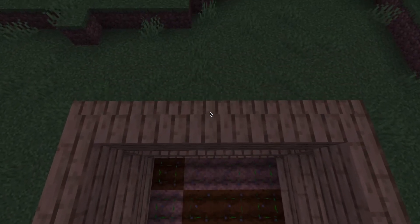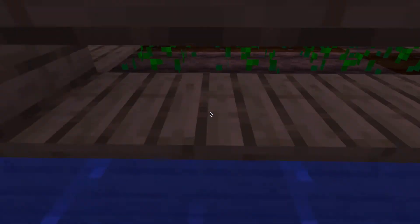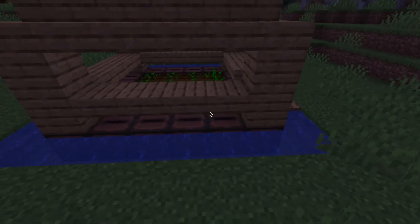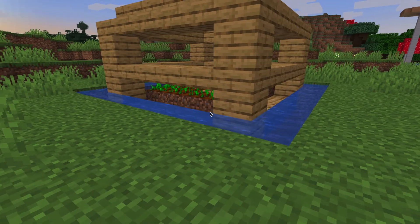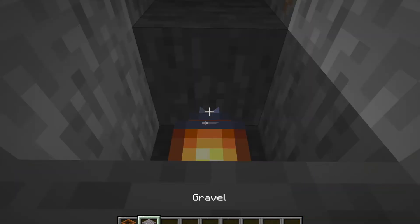Tip four: when you're building your farm, if you want to build it quite nicely, you don't have to put the water right next to the farmland. You could have a design where you put wood in between — it doesn't even have to be wood, it could be jukeboxes to show off to your friends, or it can even be air.